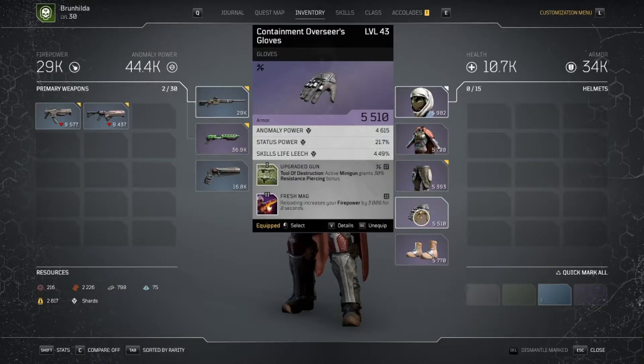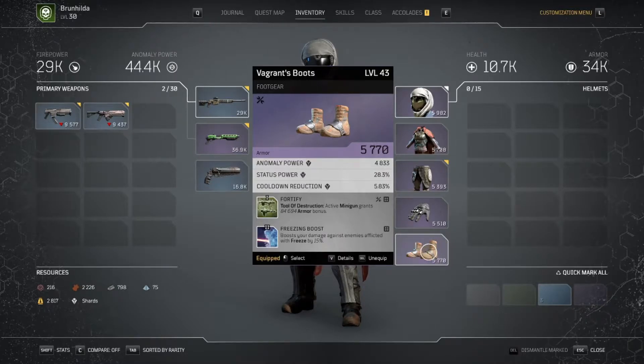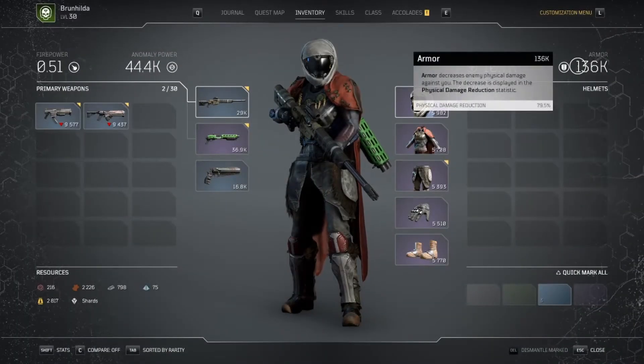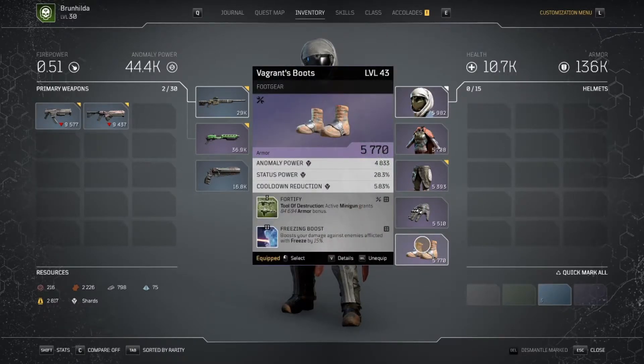The next mod is that the minigun grants a resistance piercing bonus, and this does affect all of your other weapons and everything. Then this is the one that makes us super tanky: tools of destruction active minigun grants 84,000 armor. That will take us from 34,000 to — let me check exactly — 136,000 armor. At this item level, that is approximately 80% damage reduction against enemies, which is just really good. The freezing boost here isn't necessary but it is very nice — another 15% damage on enemies that are frozen.